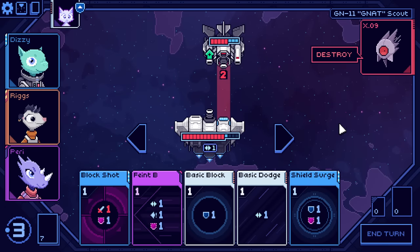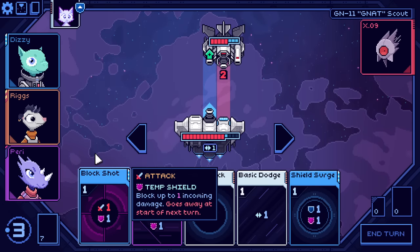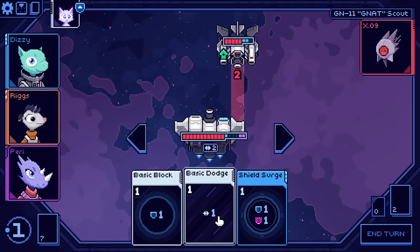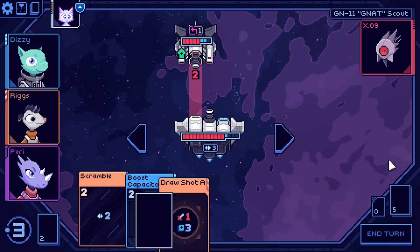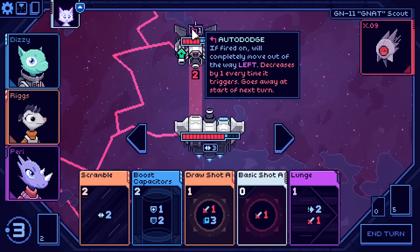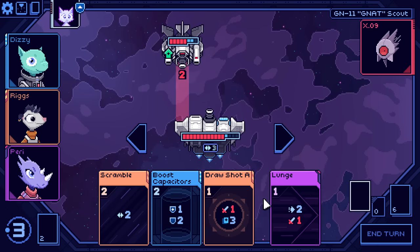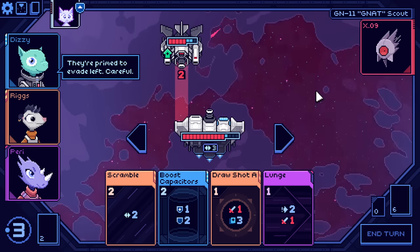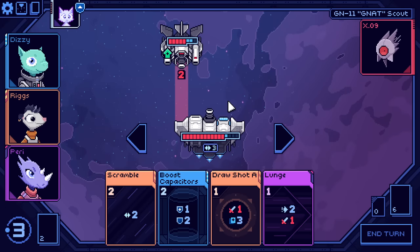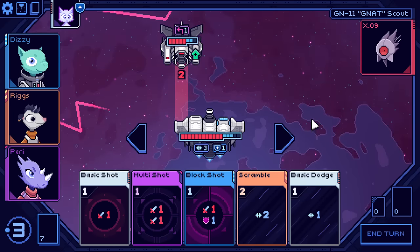If I use Block Shot and Feint, then I get to block all of the enemy's damage with temporary block and pick up another basic dodge by the end of the turn. This enemy has gained a status — auto-dodge. When fired upon, it will completely move out of the way to the left. Decreases by one each time it triggers and goes away at the start of the next turn. So if I did something like that, the enemy cuts over to the left. I could take this turn for just a little bit more safety, get some more max shield, and not even really use any of my evasion.